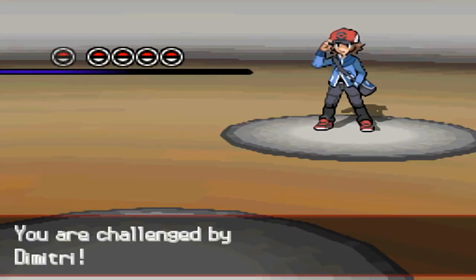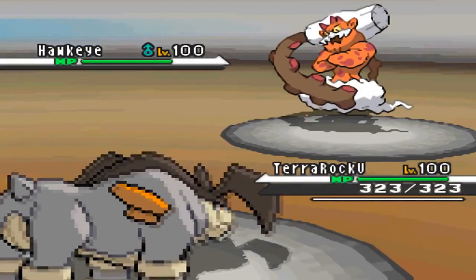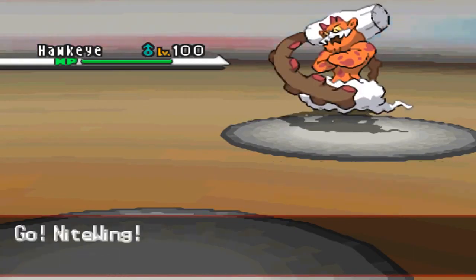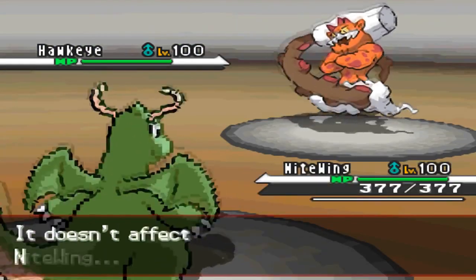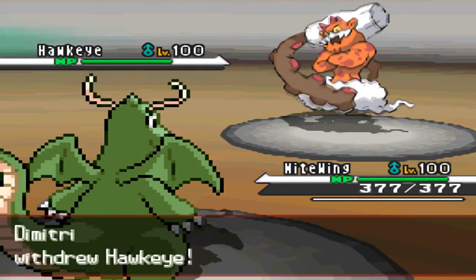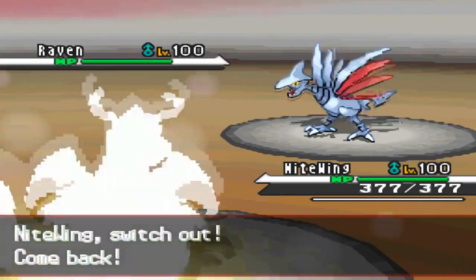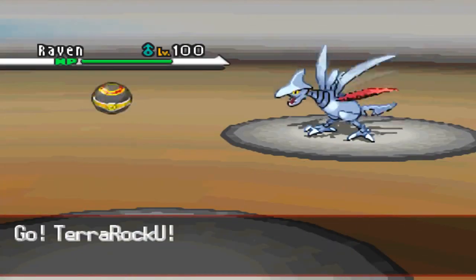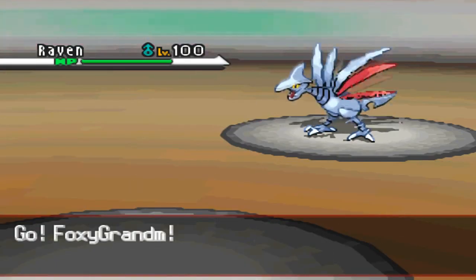Let's get into the battle. First turn, I thought he would want to get up Sandstorm, so I go into Terrakion to start off. But he actually sends out Landorus and I can't stay in because I know I cannot take him out in a single hit, so I go into Dragonite. He goes for the safe Earthquake. I was hoping he was bluffing the Scarf, but he goes into Skarmory as I go into Terrakion, predicting him to go into Tyranitar — but it doesn't work out.